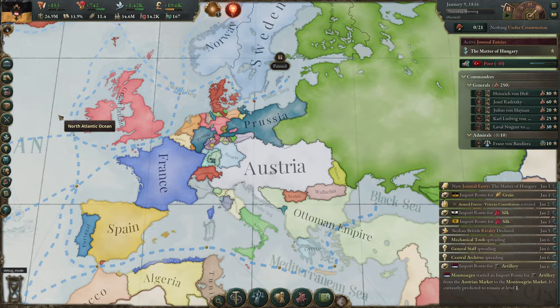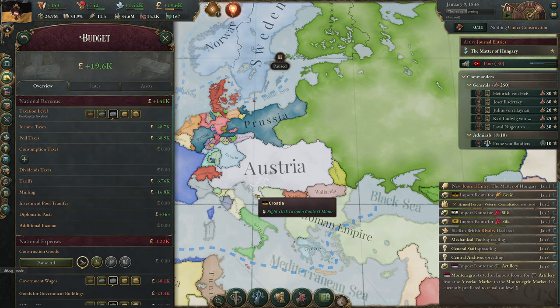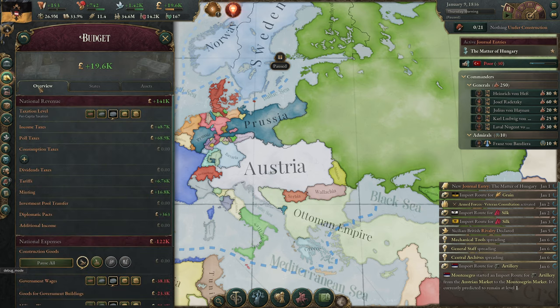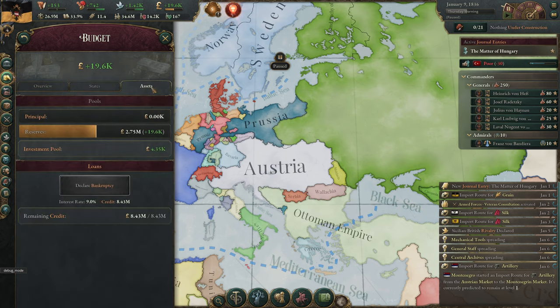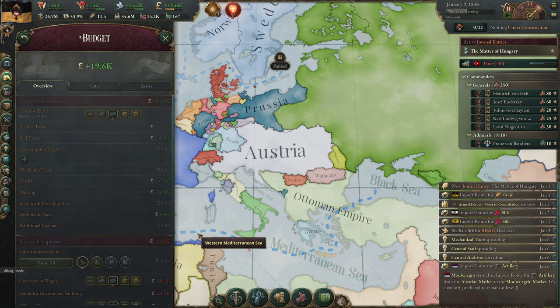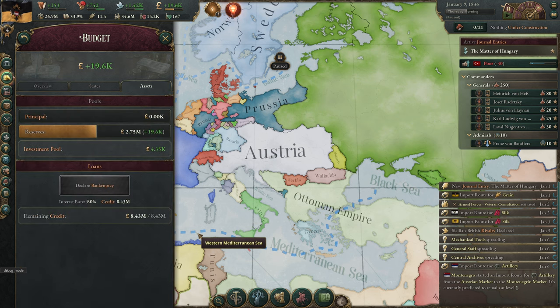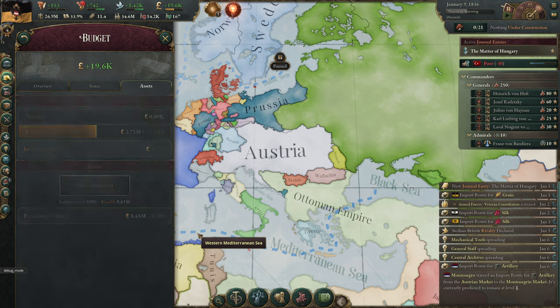The only thing I haven't mentioned is on a tab like Budget, for example. If you hit W to open Budget, it automatically opens the first tab. If you hit it again, it goes to the second tab; again, the third tab; again, it closes. But if you're using this mod, you can hit W then 3 to go directly to the third tab, and navigate back with 1, 2, or 3.